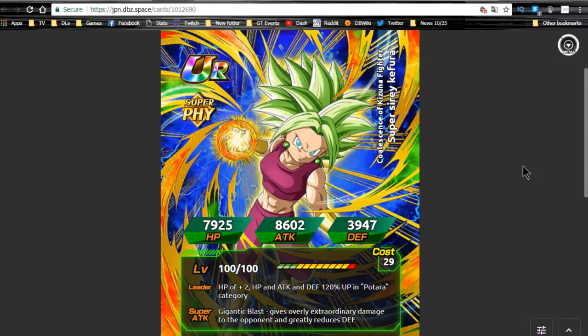She doesn't have a Dokkan Awakening, and I believe the reason for that — same as UI Goku — is they're keeping in line with the anime. They're not going to Z-Awaken her yet because there might be new developments coming. On top of that, if they don't give them Dokkan Awakenings now, they can do another festival specifically for the Dokkan Awakenings for the Tournament of Power/Survival, which means by the time it comes to Global they probably won't do the big festival.